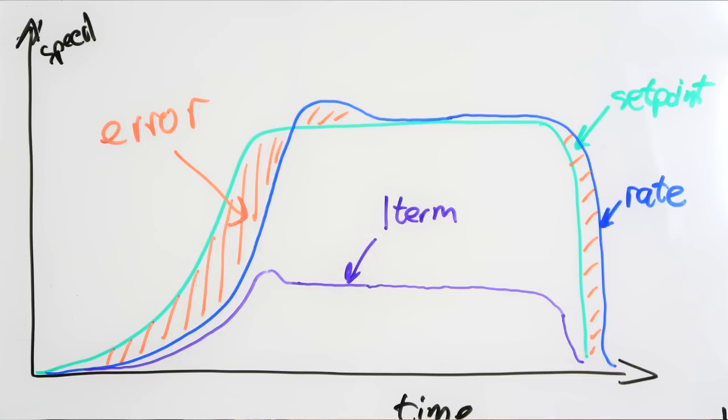So today, everything you really have to know about ITerm Relax in layman's terms. First of all, what is ITerm? ITerm is one of the components of the PID controller that looks into the past. It accumulates the error over time — for example, if the quadcopter is slightly heavier on the left side and rolling constantly to the left, the ITerm will accumulate enough of this error and make the left side motors spin slightly faster to correct the imbalance, wind, and other slow-changing external conditions.